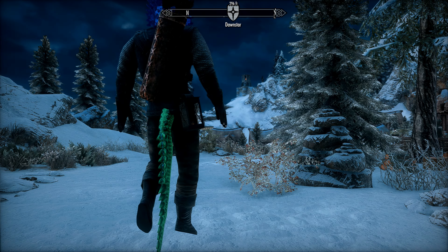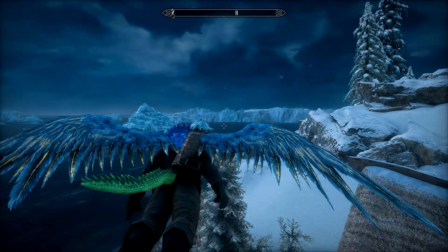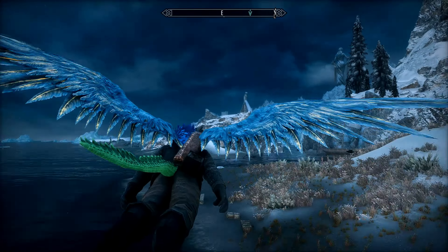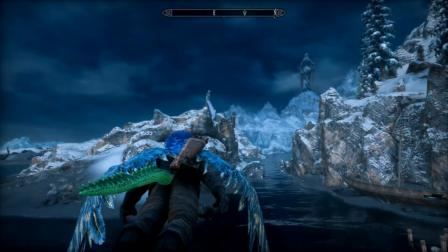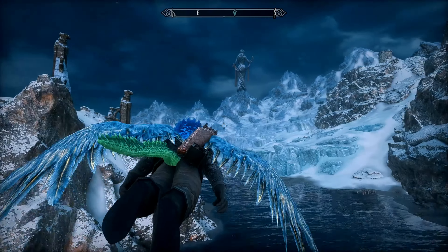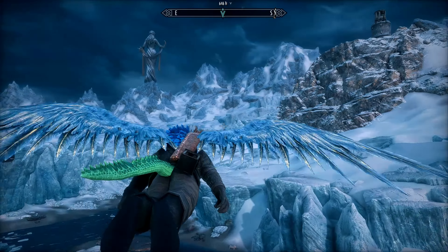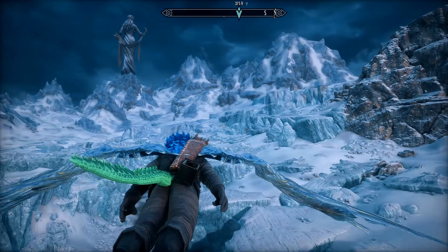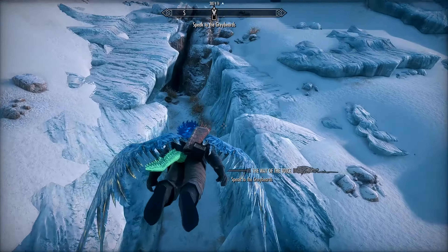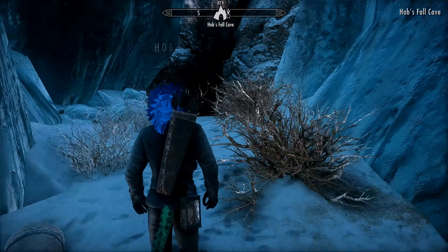We are going to actually travel to Dawnstar. Once you arrive, go ahead and follow the coastline to the right, kind of like you're headed towards the Dawnstar Sanctuary for the Dark Brotherhood, but you're gonna keep going. Once you round this corner you can see where Yingvild is, and you can see the Azura Shrine - that big statue on top of the hill. To your right you can see the Frost Flow Lighthouse, and underneath those big rocks there's a little tunnel that leads to Hobbs Fall Cave.